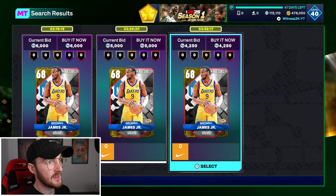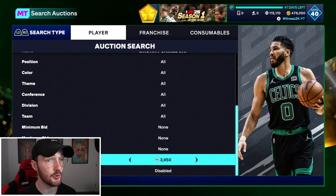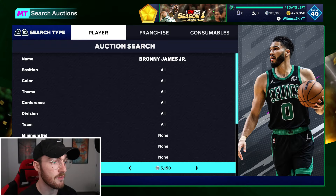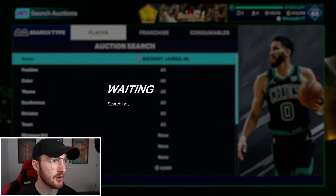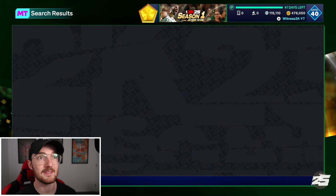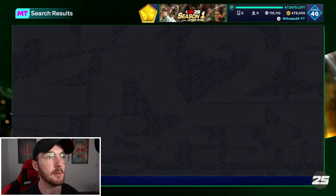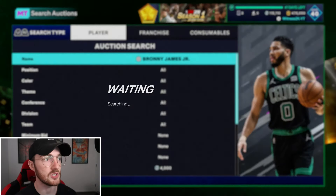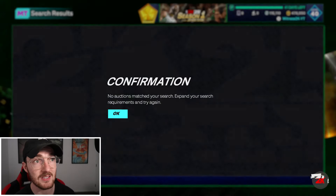Another filter is Bronny James. There's about 750 MT profit if you buy the cheapest one and relist it for 5,000 MT. Drop the filter down to 4,000 MT max buy. It's not a good card at all, but people want to use Bronny for the first time and will list it really cheap. Unlike Wembanyama — who's a 7-foot-4 card people actually want to use — this Bronny gold card is not it. But while we wait for better Bronny versions, take advantage of this gold one as a snipe filter.